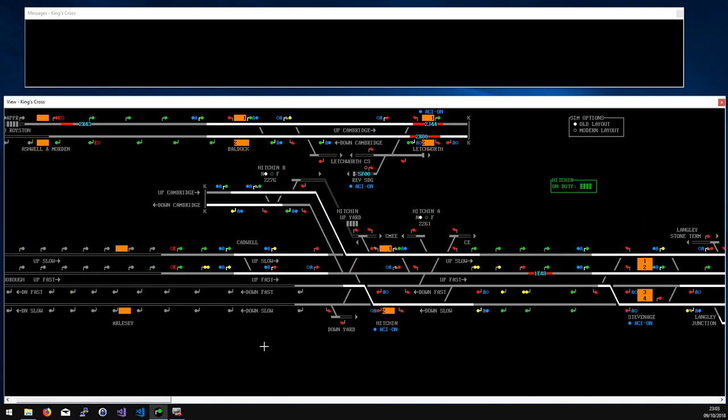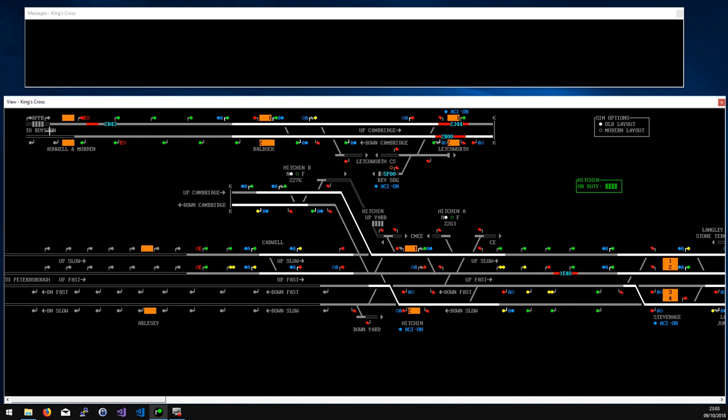There's a branch here to Cambridge, which actually links to the Royston simulation — the one-screen simulation we recommend beginners start with. This simulation chains to Royston and Peterborough as well. This is quite a busy junction, so we don't tend to auto the signals across it due to so many conflicting movements. There's probably as much traffic on the Cambridge branch as there is on the main line — lots of local trains, services to Royston, and some expresses going to Cambridge.